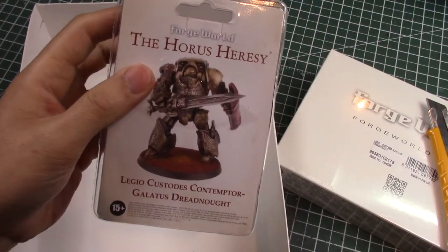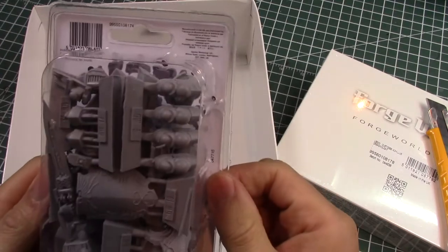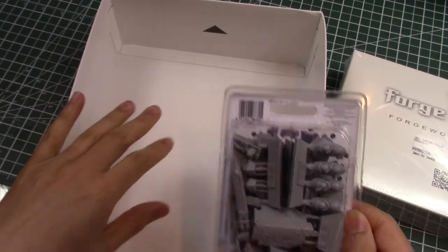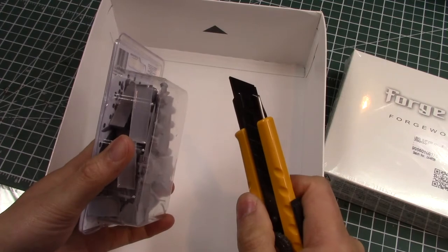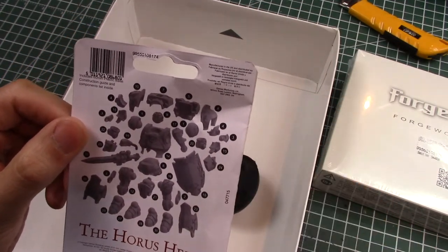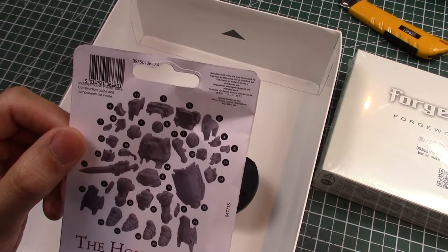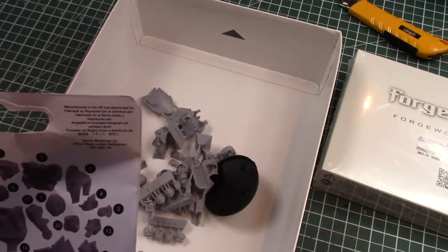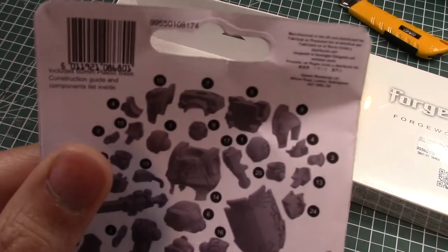The first one we're going to open is the Galatus, or Galatus Contemptor. This is a clamshell, and the instructions are inside the back of the clamshell. I'll use this box from the Magma Dragon to put all the parts in there. Here's all the parts — there looks like there are around 30 parts to this model. It's pretty detailed — the arm itself comes in 6 parts just for the arm assembly.